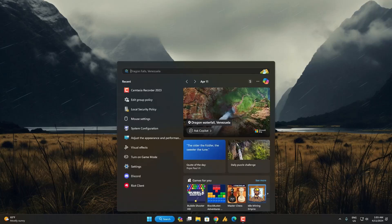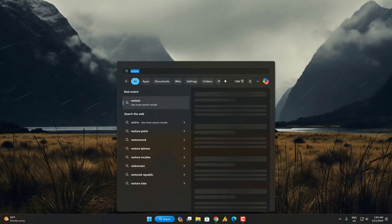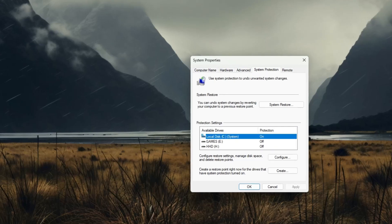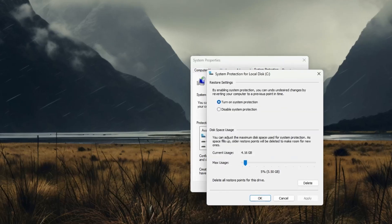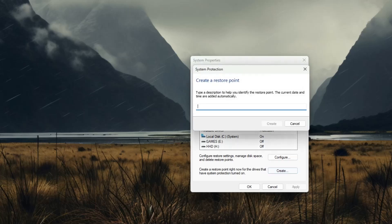Click on the search icon and search for restore point. You'll get 'Create a restore point' — click on it. Once you're here, choose your drive and click on Configure. Make sure 'Turn on system protection' is on, then hit Apply and OK. Now click on Create, type a name like 'Windows 11 Optimization', and then click Create.